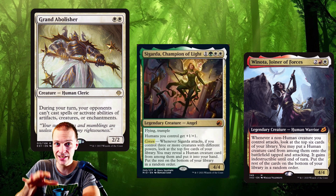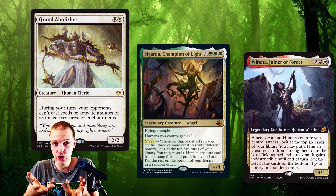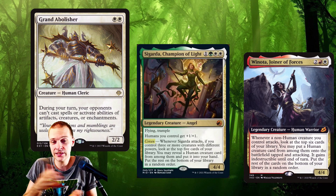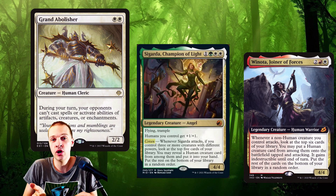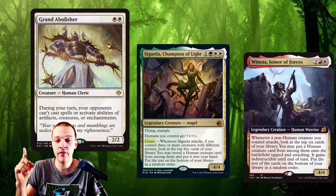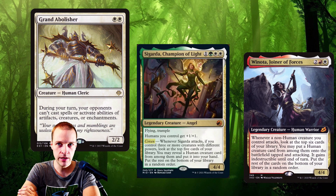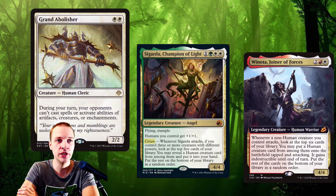For example, both can get a Grand Abolisher, but in Venoda's case that Grand Abolisher goes directly into play before your opponents have a chance to get priority — so suddenly out of nowhere your opponents can't interact with you during your turn. In Cigarda's case it goes to your hand and then you have to cast it, which means your opponents can counter it. To me that makes Cigarda pretty terrible honestly.